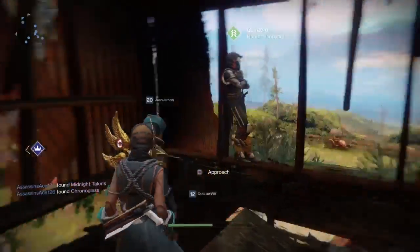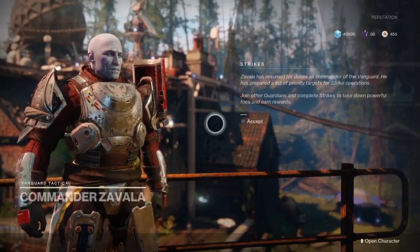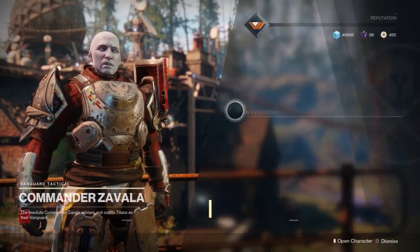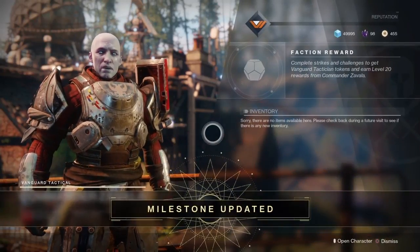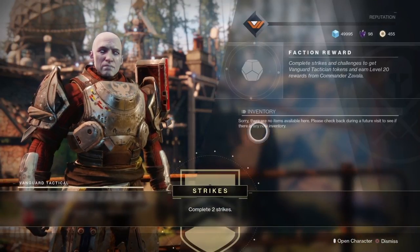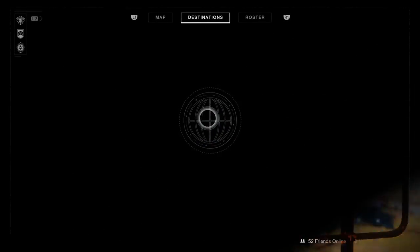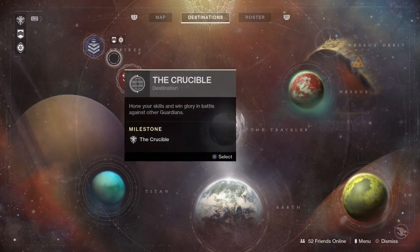In order to unlock the Nightfall, you first need to progress through the Red War campaign until you reach the Farm with all three Vanguards. Go talk to Commander Zavala above the hangar and he's going to give you strikes and unlock the strike playlist, so you can complete those even if you haven't completed the main campaign yet.